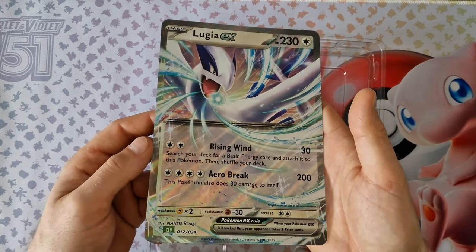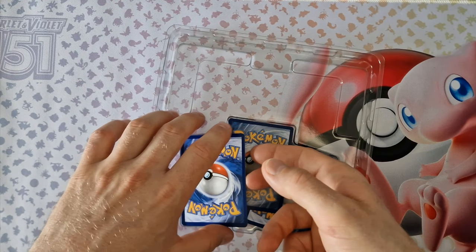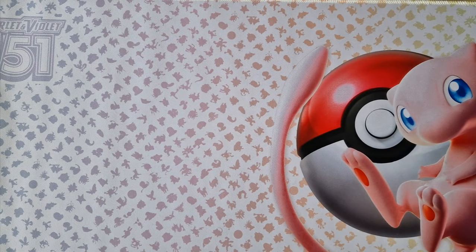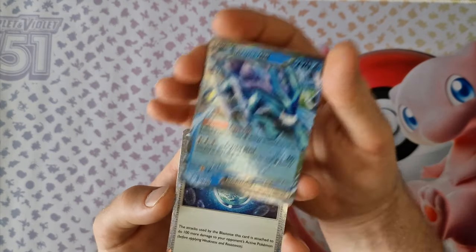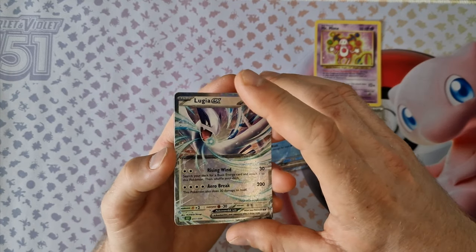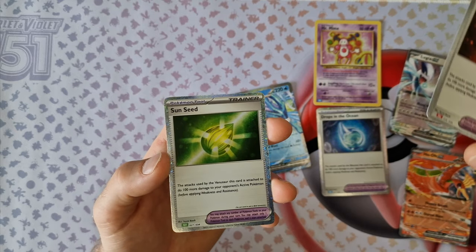There is a jumbo card with Lucia EX. And now we can check the promo cards: Snorlax EX, Dropsit Ocean, Mr. Mime, Lugia EX, Huwi EX, Scorching Charant, and Sunseed.